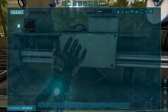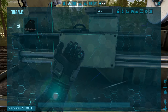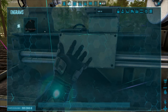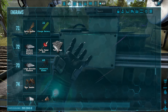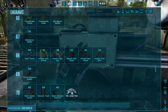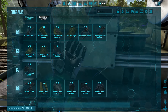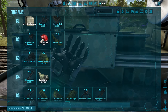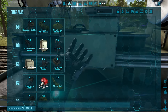Found the tek replicator — it's under tek engrams! So we'll need to defeat a boss first before we can unlock tek stuff, like it was in the other ARK maps. I don't know what bosses are on this map at all. Can't do tek stuff right now. I do see brontos have gliders — I really want to get tek stuff though.